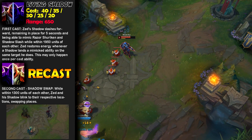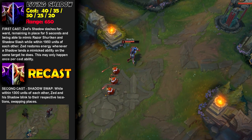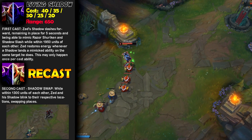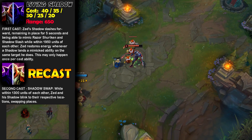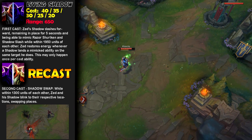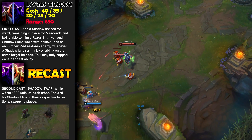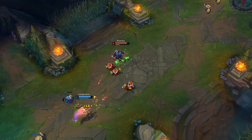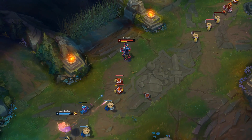Now we'll look at Zed's W, which is Living Shadow. Zed's shadow dashes forward, remaining in place for 5 seconds and being able to mimic Razor Shuriken and Shadow Slash while within 1,950 units of each other. Zed restores energy whenever a shadow lands a mimicked ability on the same target he does. This may only happen once per ability cast. Zed's second cast switches places with the shadow, which you can use to escape or engage on the enemy.